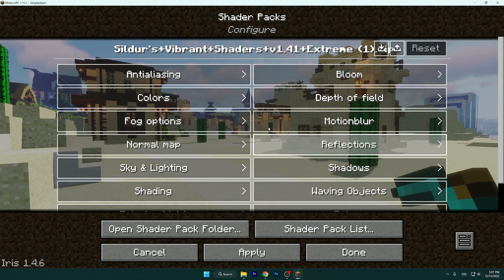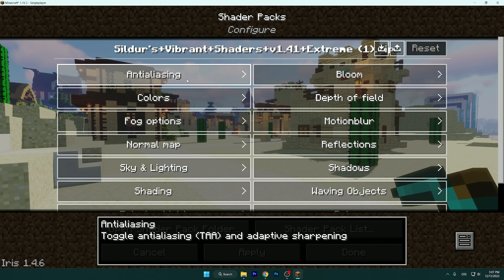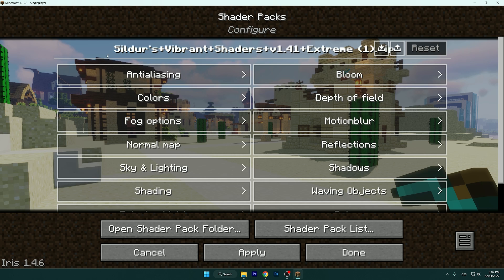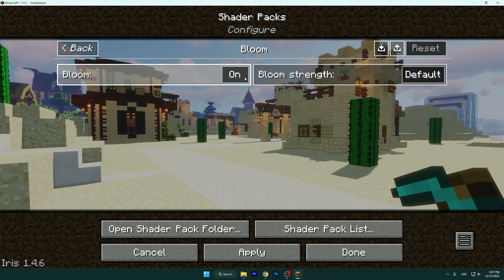Go to the first option, which is Anti-Aliasing. Turn off TAA and set TAA quality to Fast, then go back and go to Bloom.